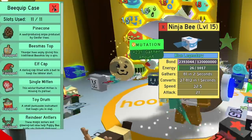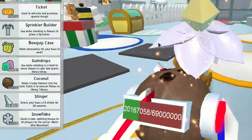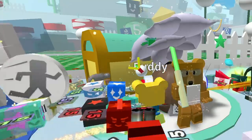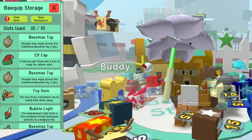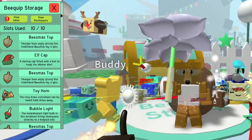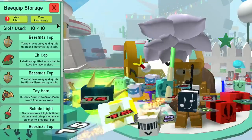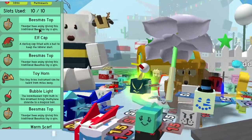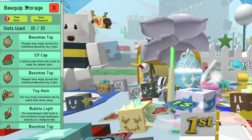Let's unequip the ninja bee — and boom, we did unequip it. Now let's look at the other components of bee equipment. We have a storage system that handles all the overflow. What happens is it goes into your bee equipment storage. I've got 10 slots, and you'll get more slots as you do more quests.